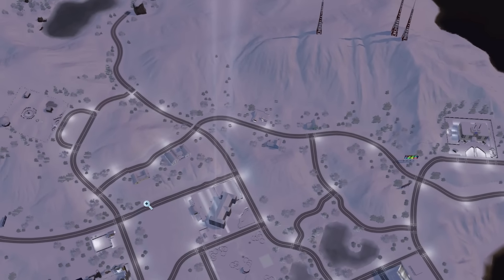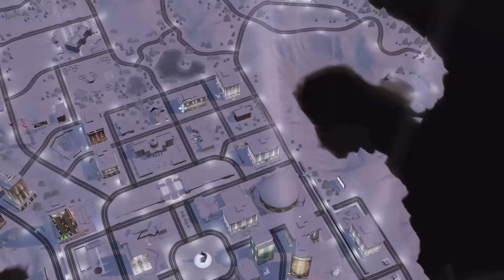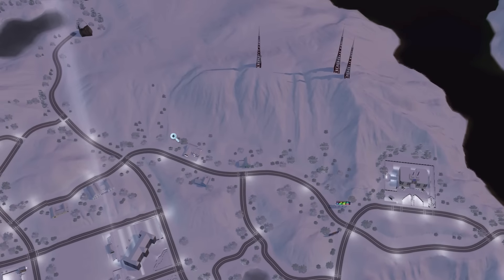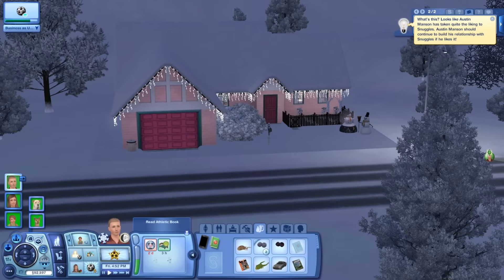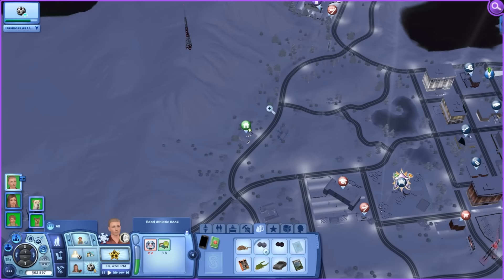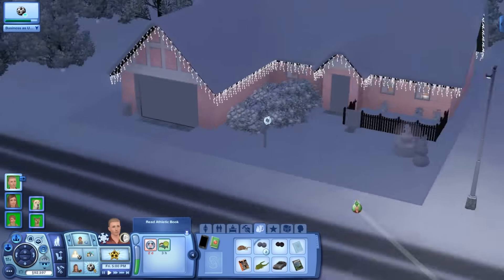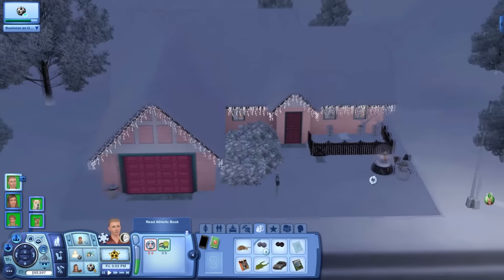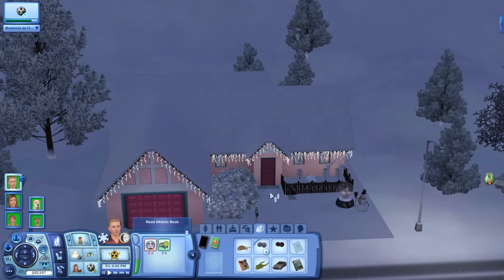We'll just get back to our house. Alright, we're back at the house. I'll start off by showing you guys the house. It is this house right here that comes in Bridgeport already, next to the greenhouse and across from the blue house — it's the pink house. It's the holidays right now, so that's really exciting.